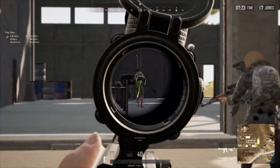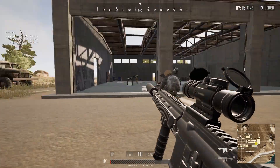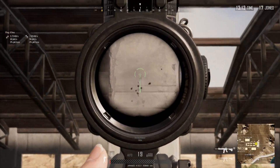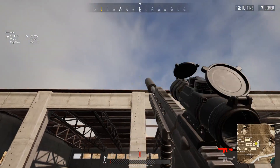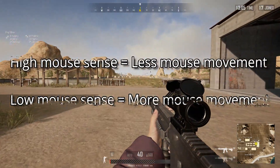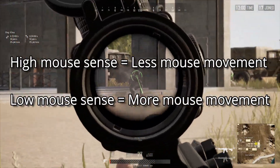So let's talk about mouse sensitivity. After that, I will show you how to move your mouse properly with a handcam. Weapon recoil in PUBG is very high, so you have to set your in-game mouse sensitivity high as well. Always remember, high sensitivity equals to less mouse movement for recoil control, and low sensitivity equals to more mouse movement for recoil control.